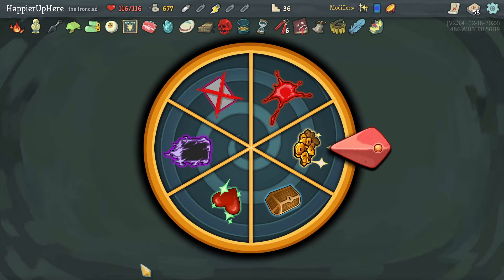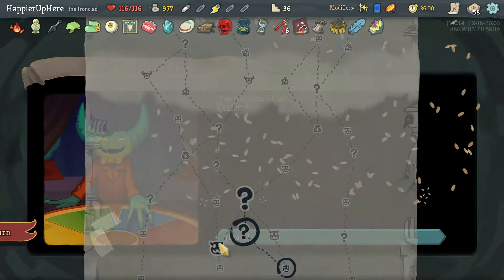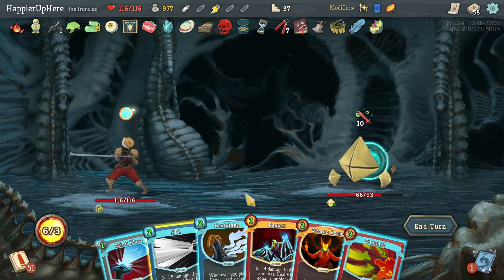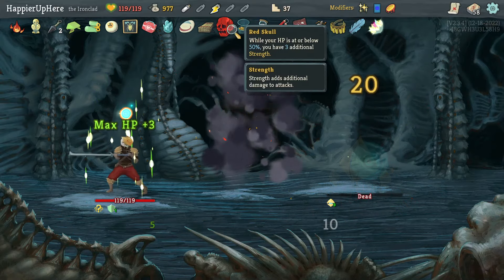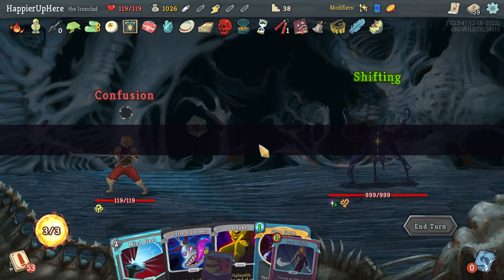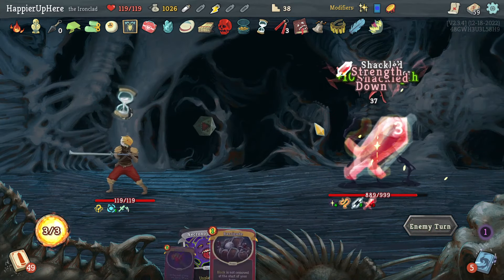Really hoping to get a curse here but I got 300 gold instead. Still have two or three more question mark rooms coming up. Got a regular fight with the Orb Walker. Let me start off with Meteor Strike, then FTL twice, then kill with Feed. I also have to lose HP to trigger Red Skull at some point. Body Sand, Pummel, Strike, Armaments — this might actually allow me to get Overkill if I accumulate a lot of block. Let's try that. Play Echo Form and then double-play Mind Blast — 37.